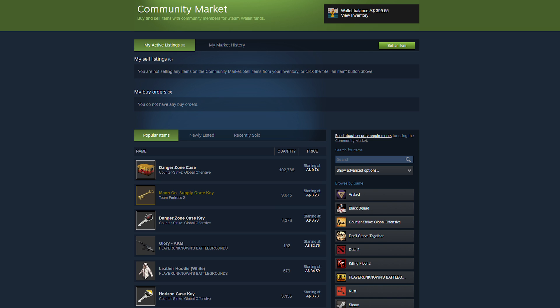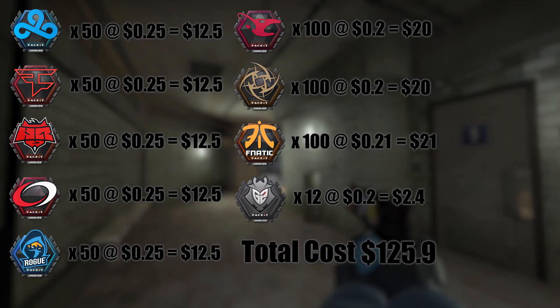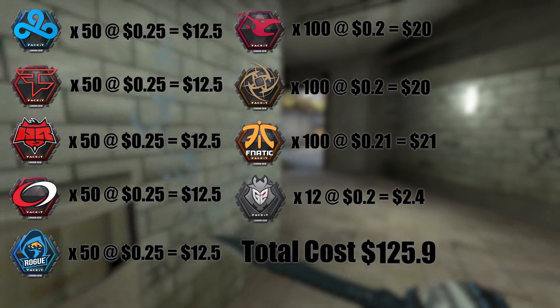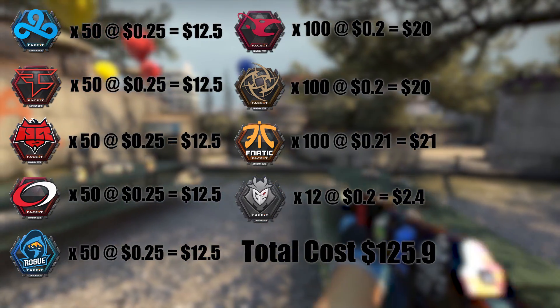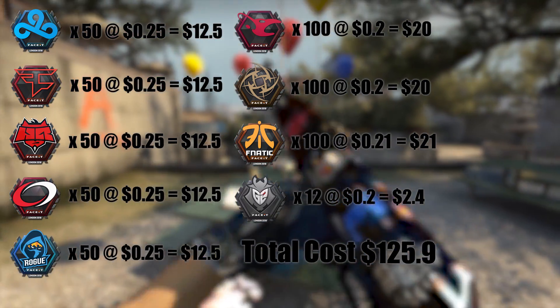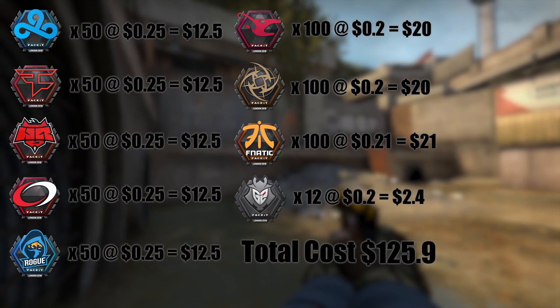I kind of screwed up a little bit there, but it shouldn't be a problem — I can still do it fine. So we're going to start by looking at what I bought and how much I paid for it. First of all, I got about 550 regular stickers. The prices here are in US dollars, just so there's no confusion about that. You'll also notice that I was able to get some of these stickers for less than 25 cents by buying up stickers that were used for pick'ems after the group stage ended.